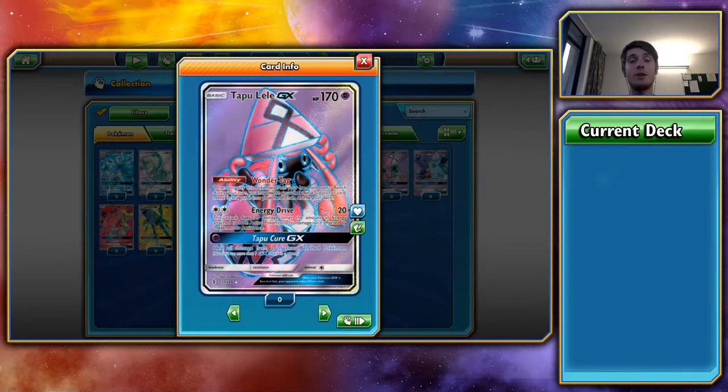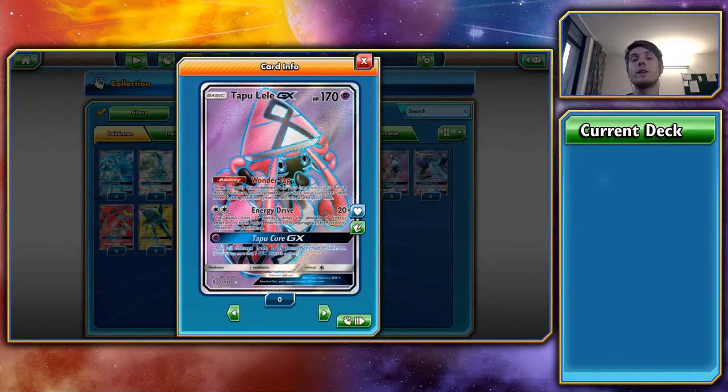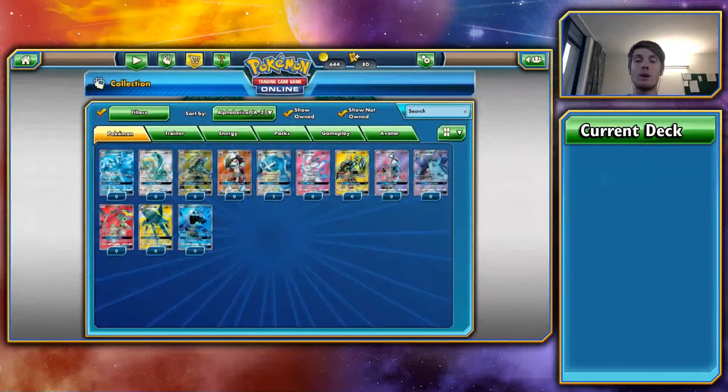Its GX attack, Tapu Cure GX, heals all damage from two of your benched Pokémon — but it requires a Psychic energy, so it's a bit harder to tech into some decks. In my Solgaleo Metagross deck I might want to use Tapu Cure GX rather than Soul Burst or Algorithm GX, to take all the damage counters off two of my Pokémon. Tapu Lele is the card to look out for — if you pull one in a pack, don't trade it away. It's valuable. I'm going to have to fork out an arm and a leg to get some of these.